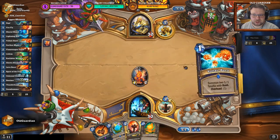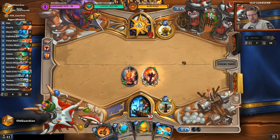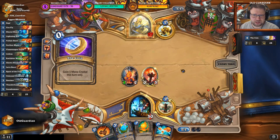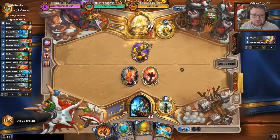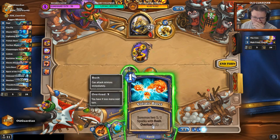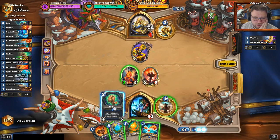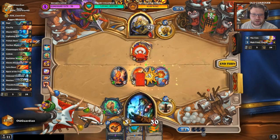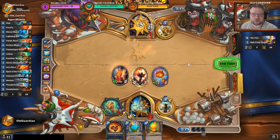Another OTK Paladin who keeps almost the entire hand. I think this is a Flametongue Totem turn. Let's play the Flametongue Totem. I like playing the Flame Elemental or Hero Power. He probably has Call to Arms in that hand. He chose to coin that Tekal — that was interesting. If I use my Voltaic Burst, I cannot use Spirit of the Frog to draw, but I think I have to do that anyway. We go with Voltaic Burst, killing that Tekal to protect the Flametongue Totem a little bit.